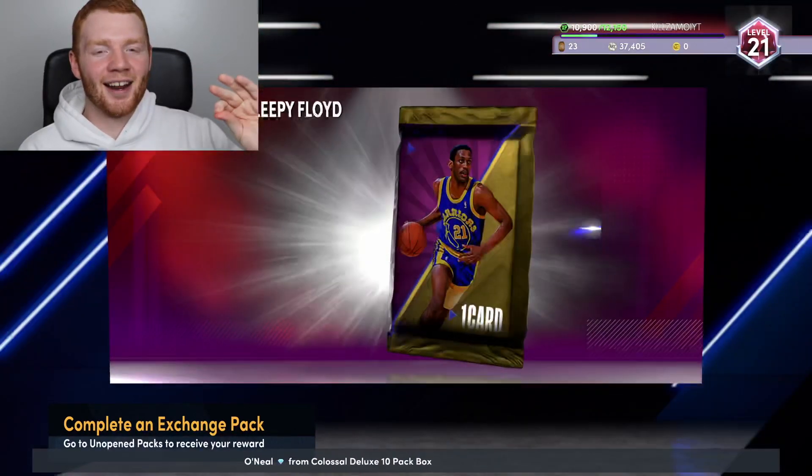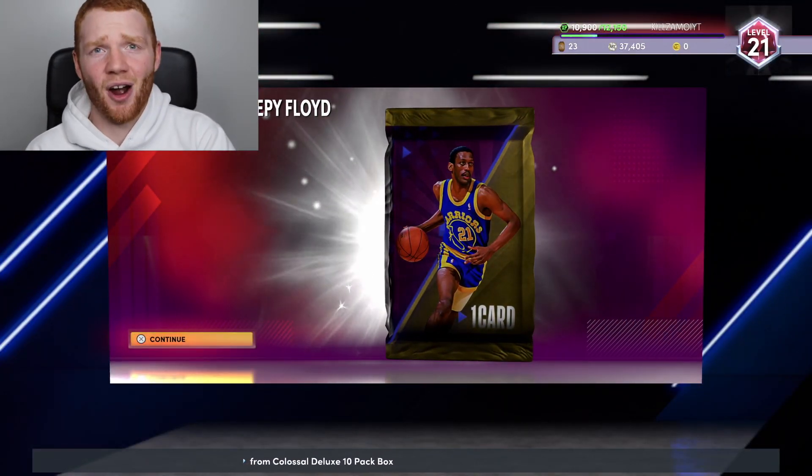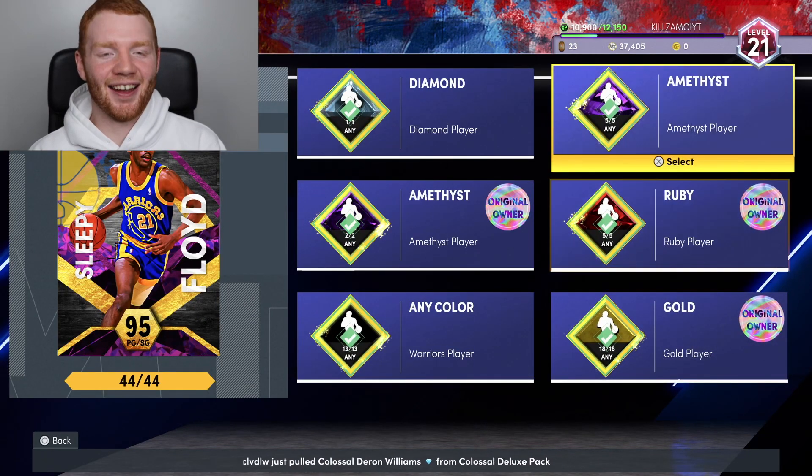Let's put them in the exchange and we're finally going to get our first pink diamond. We did it — and bang, pink diamond Sleepy Floyd! Let's go. There's our first exchange — I like it, and it's the best one.